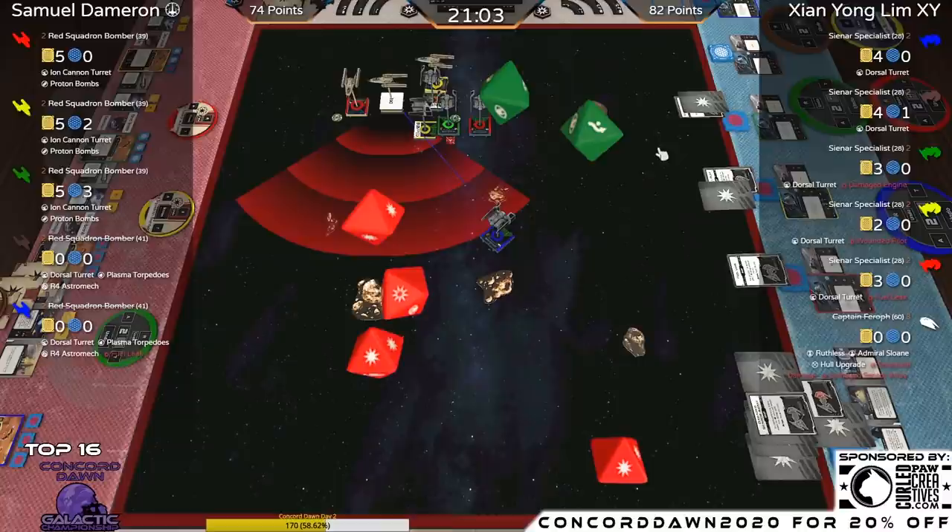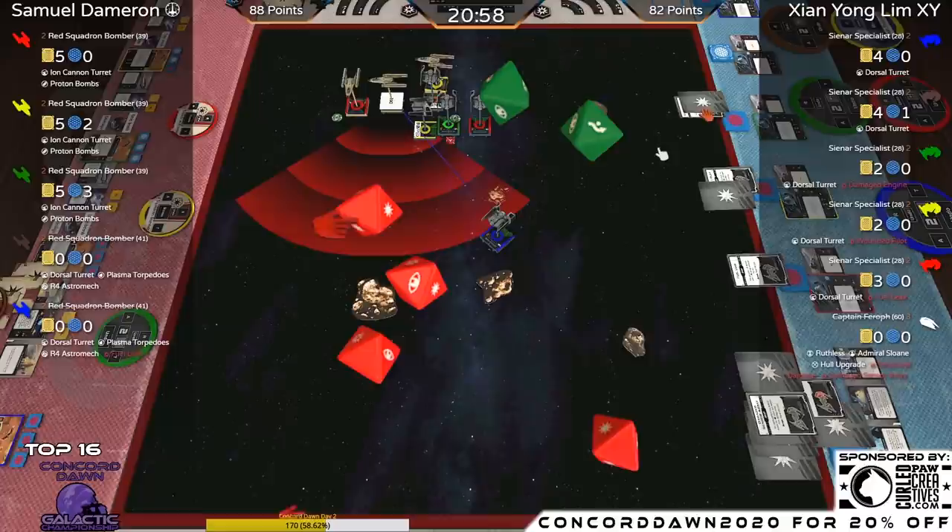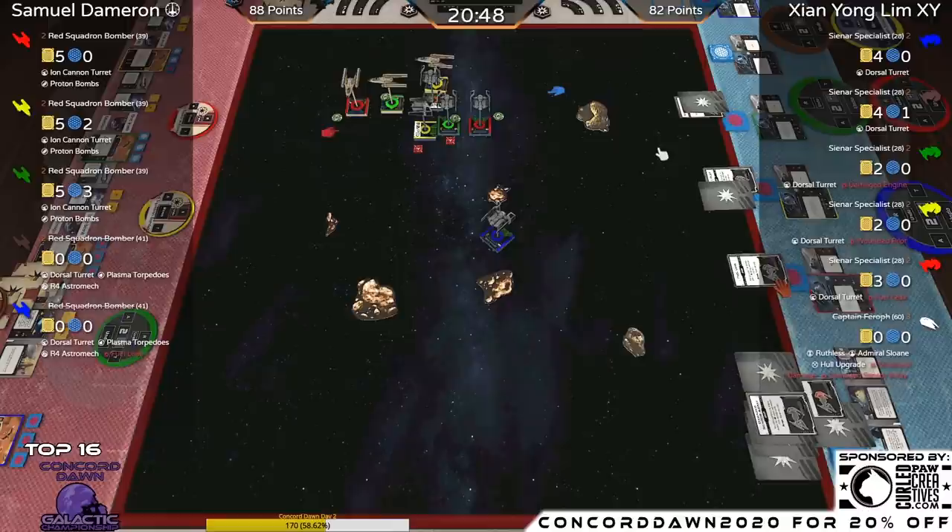Last Y-Wing up is Green — it has an Ion Cannon too. All three Y-Wings are in the Ion family. No damage result this time.